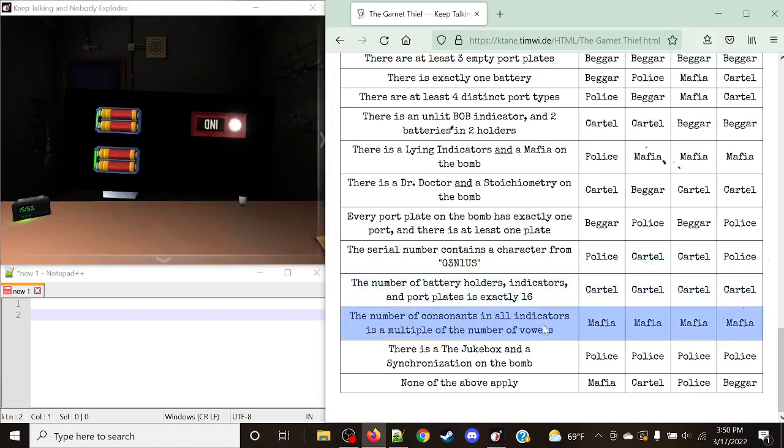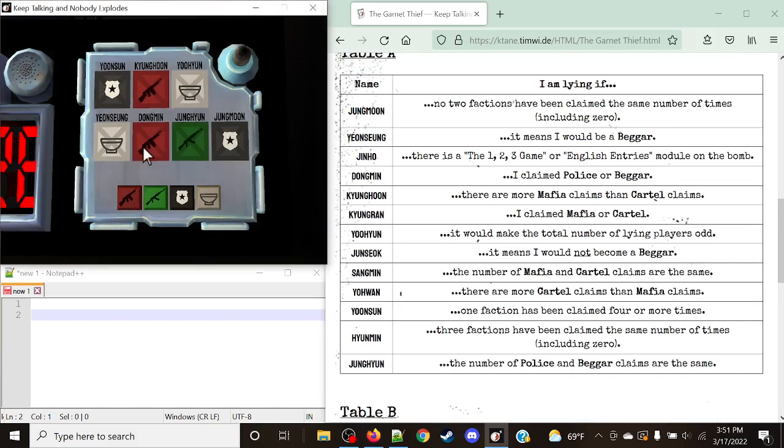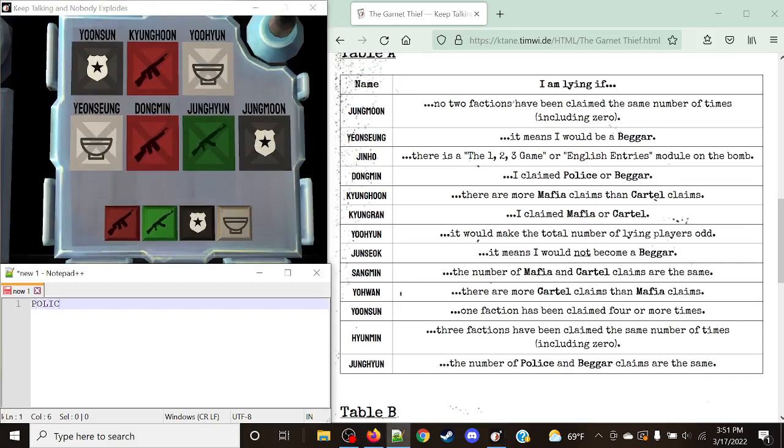This means everyone who is lying in this case is going to become a Mafia member — that's going to be important. The current claims on the module are: Police, Mafia, Beggar, Beggar, Mafia, Cartel, and Police.